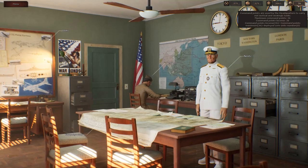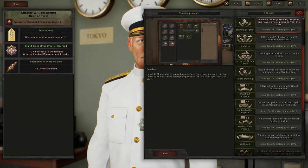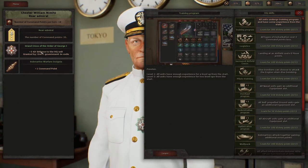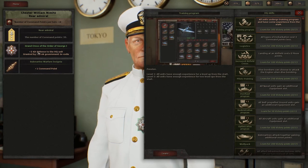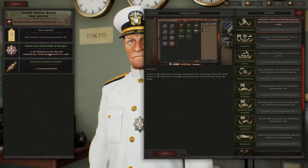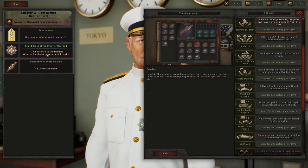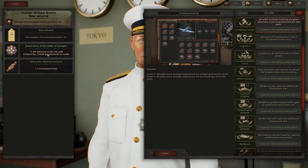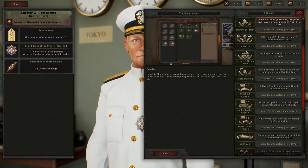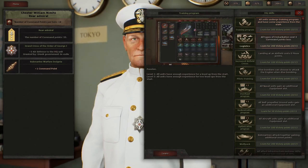We have some benefits to look at. We have the Grand Cross of the Order of George I, which gives us a plus-two air defense for the HQ unit. Our HQ unit right now is the Colorado-class battleship. You can change your HQ unit — I think it needs to be either a carrier, a battleship, or a heavy cruiser. We also got one plus command point, submarine warfare, and Cigna — I'm not sure if it's from using our submarines last time.